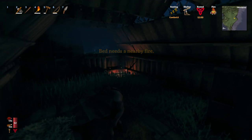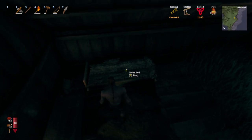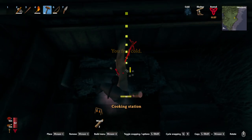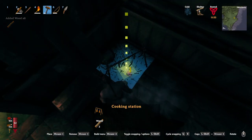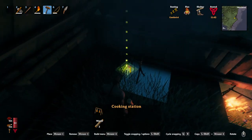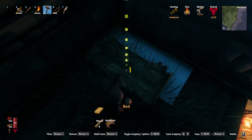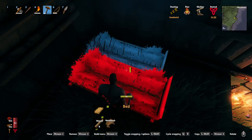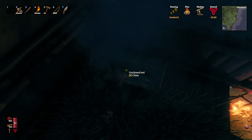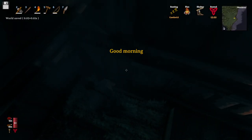Bed needs a nearby fire — it's right over here. Is that not nearby enough? It's not. Maybe I just move the fire or the bed over a little. Pick all this up, then we'll just build the bed right there. Did I get a cool saying this time? It just says good morning. Let's see what it's like outside — it's kind of foggy, that's all right.